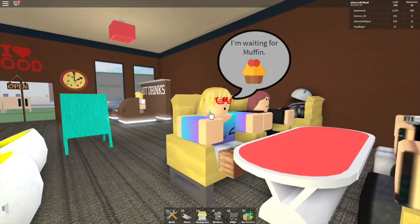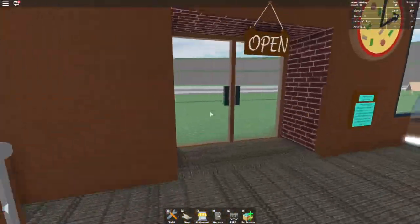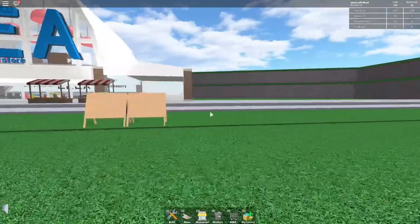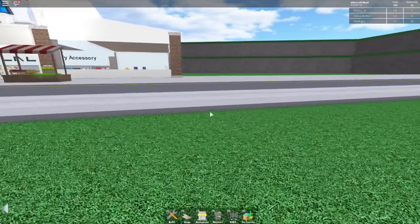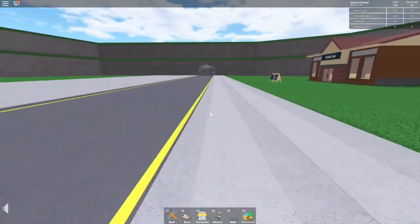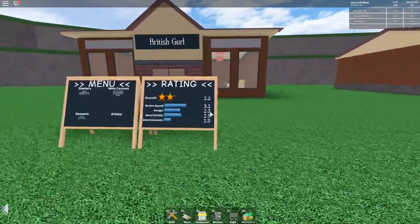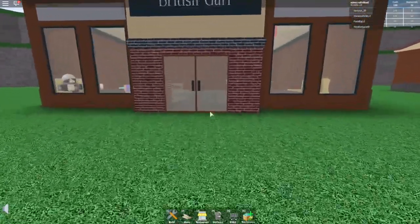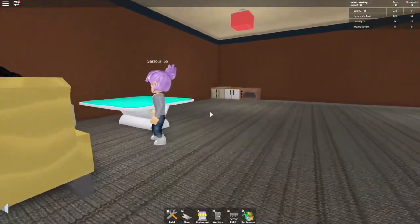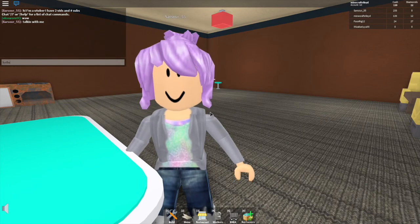I'm waiting for a muffin. Let's go visit some other people's restaurants. I can go backwards or over here. Go, go — my restaurant's way better than hers! Seriously, look — she only has two tables.